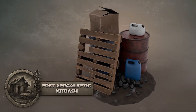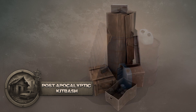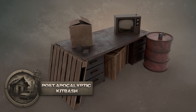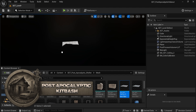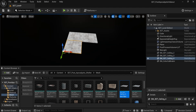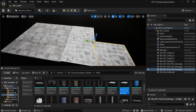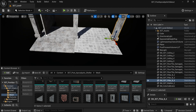Hey everyone, Luke here from 3DTutor, and today I'm super excited to introduce you something gritty, rugged and packed with atmosphere — the 3DTutor Modular Post-Apocalypse Hideout Pack for Blender and Game Design. If you've been looking to build the perfect survivalist scene, whether it's a scorched rooftop camp, a hidden bunker, or a forgotten corner of a dystopian world, then this is the toolkit you've been waiting for.